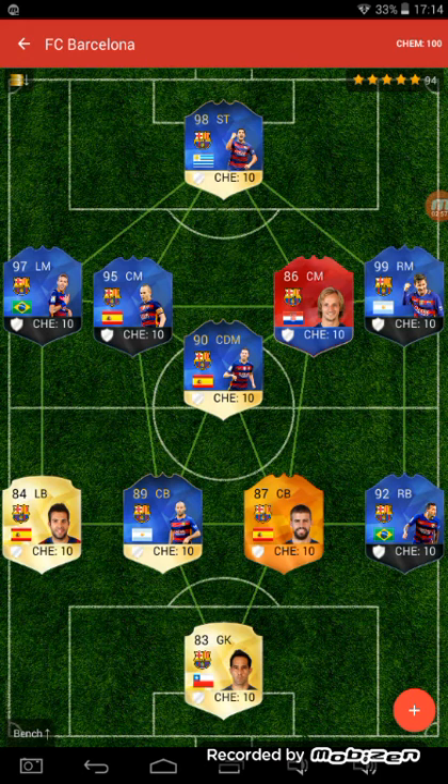I have Jordi Alba and Dani Alves at the fullback spots, at the center back spots I have Marchiorano and Pique, and my goalie is Bravo. That was a 194 squad. I know this is a super short video, but if you enjoyed please leave a like and subscribe to the channel. I'll see you guys in the next video!